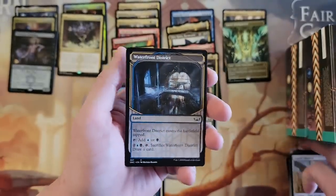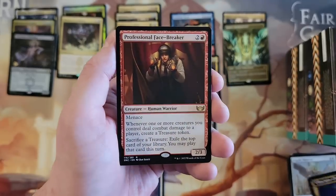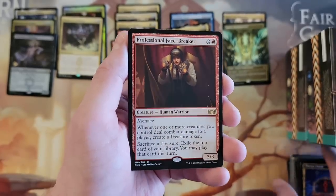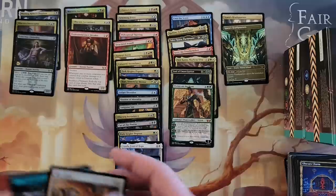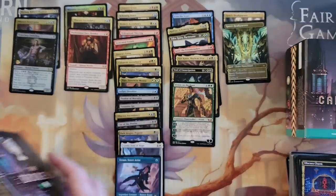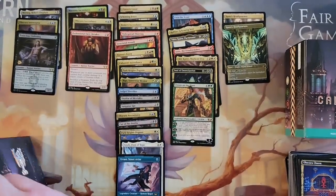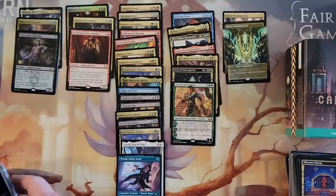Waterfront District. Obscura Charm. That's another cool card — Professional Face Breaker. Like it. That is it — we're down to two. We're down to the Brokers now. Right now I think people are speculating this is going to be the weakest of the houses, because it's Bant.